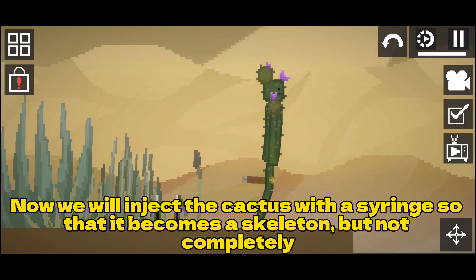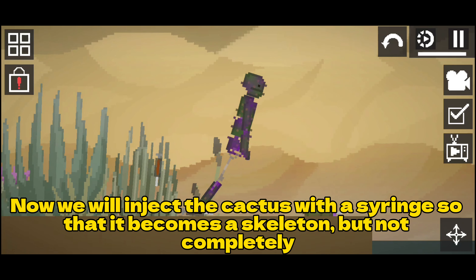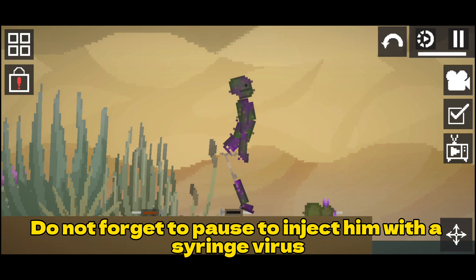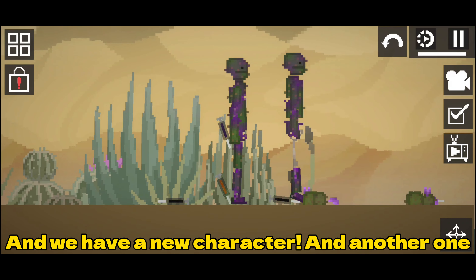Now we will inject the cactus with a syringe so that it becomes a skeleton, but not completely. Do not forget to pause to inject it with a syringe virus. And we have a new character — and another one.